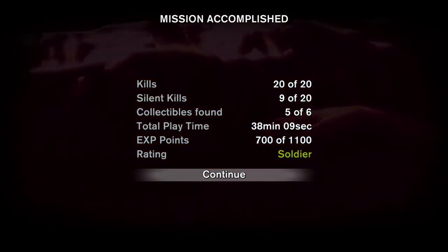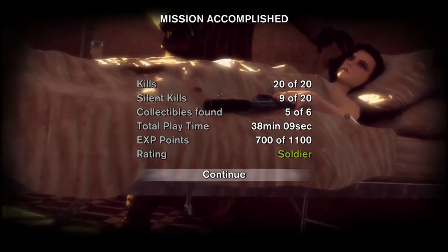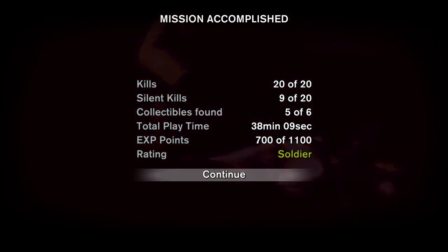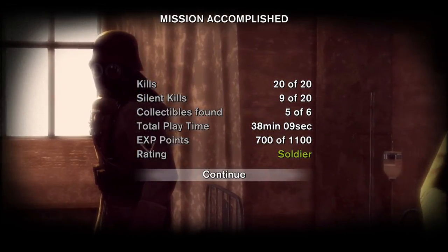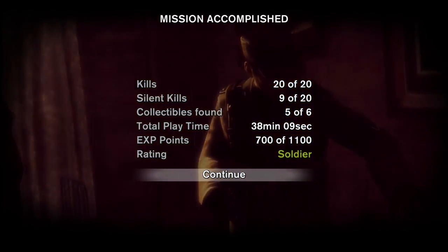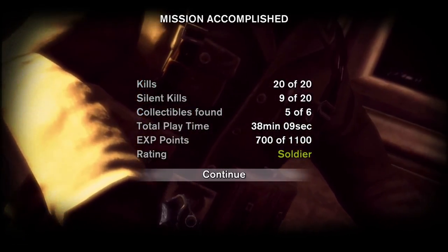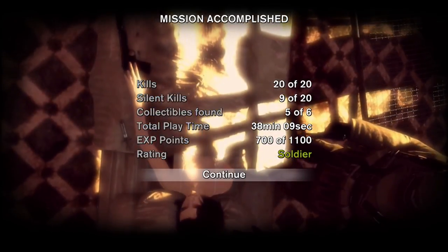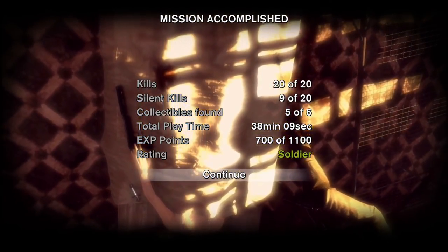Well, there you have it folks — this is Velvet Assassin. A longer look than I usually give, but it's the entire first mission. Not bad — it's actually quite interesting and nice, although the controls are a bit strange. Do have a look at it if you want to play — it's only 80 cents on Steam and the Mac App Store for Windows and Mac, and it's on sale right now, which is why it's so cheap. If you liked this video, why not like, comment, subscribe and share. Check back tomorrow for more game coverage — I'm Al, thanks for watching and bye-bye.